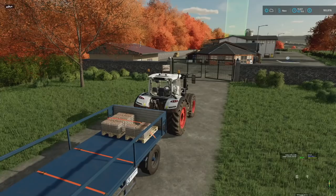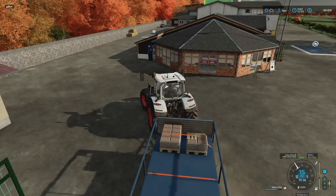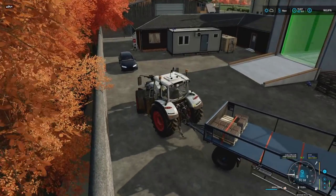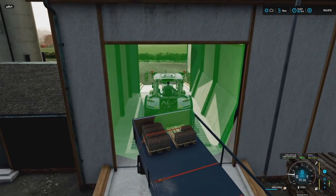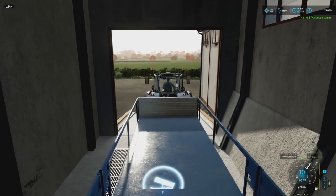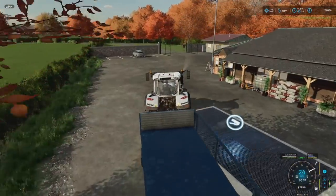The good thing is we're back and ready to go. Tomorrow in-game — in December — we're going to be selling wheat, barley, oats, canola, eggs, and straw as well. We have a lot of bales and we're going to make even more. There it is: $5,100 in the bank. I think that is the first money we've actually made in this series.